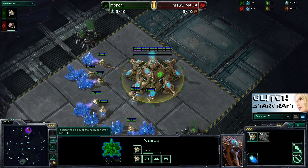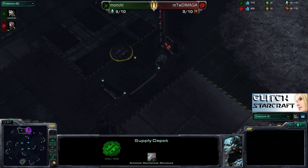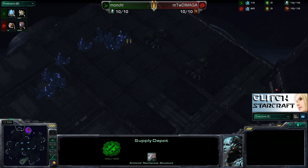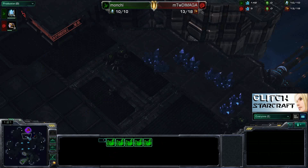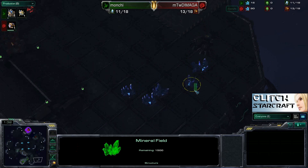Game 2 is going to be on GSL Terminus. Some distinguishing features of this map: there is a Supply Depot at the bottom of the ramp to prevent any early wall-ins. In this version of the map, there is a small third with a regular Vespene Geyser — some versions have a rich Vespene Geyser here, but not this one. There are also 5 mineral patches, and notably, there is no gold expansion anywhere on this map — everything is regular expansions, with the exception of these small thirds from every base.